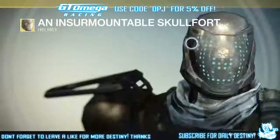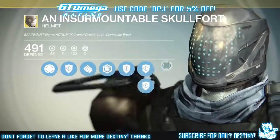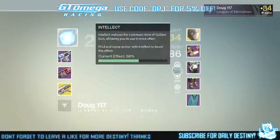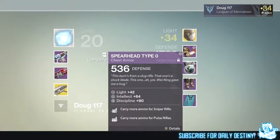We then ran the Nightfall and he got an etheric light straight away, which he used on his Spearhead Type 0 Vanguard chest armor. This took him straight up to a level 33, paired with that light level 42 helmet.